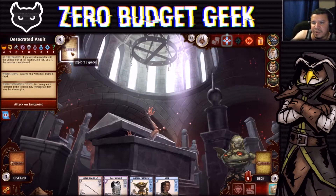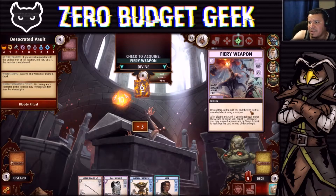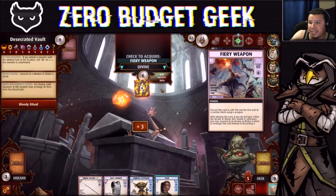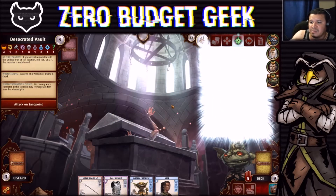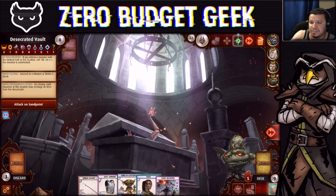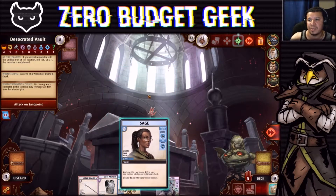Back at the Desecrated Vault: a Fire Your Weapon spell — it's a divine or arcane discard that adds 1d4 and the fire trait to a combat check using a weapon. We have 98% chance so we'll get it. It's worth having at least for this adventure. Do we spend the Sage to explore again? No — I want to use her to close this location.